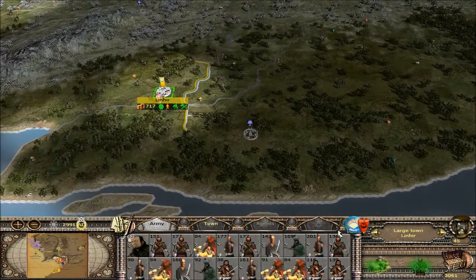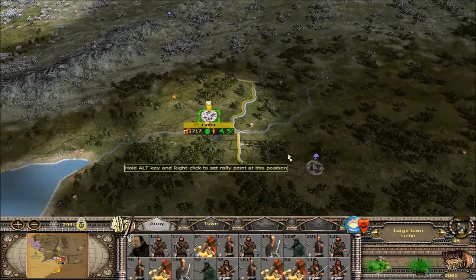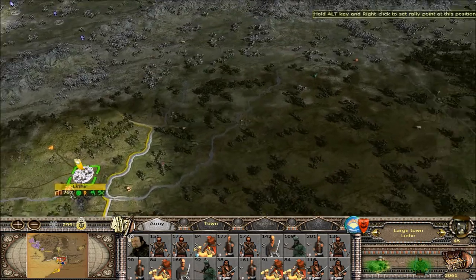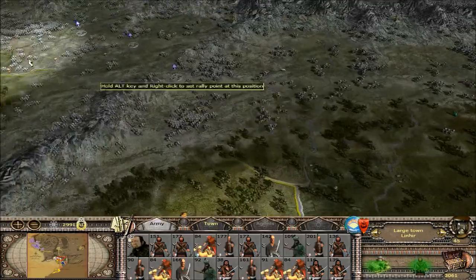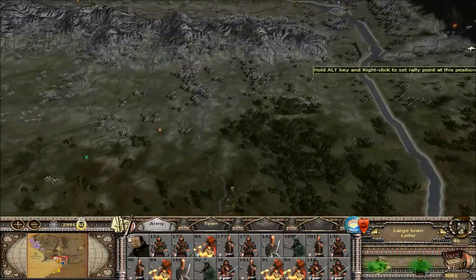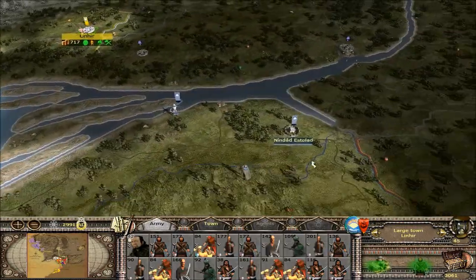Over here I still need to build these guys and retrain all of them — there's a lot of damaged units in here. Once I get this all fixed up I'm going to push into Gondor over here. I don't know if I'm going to go too far to the east though. I'm thinking more over this way, taking all this stuff, because Mordor is still fighting these guys over here and I don't want to get close to them.